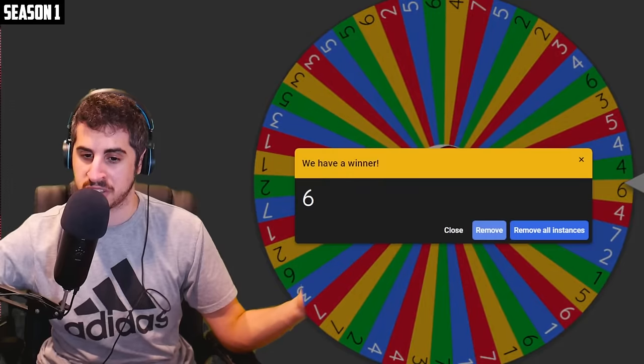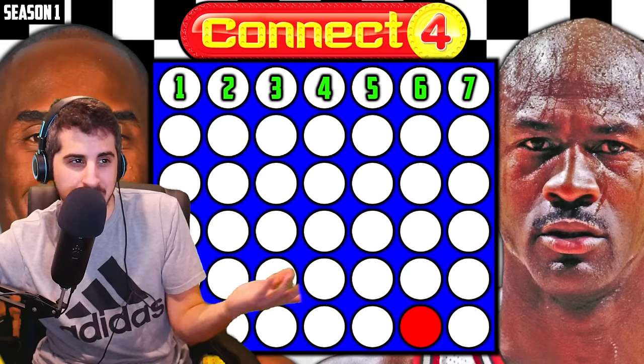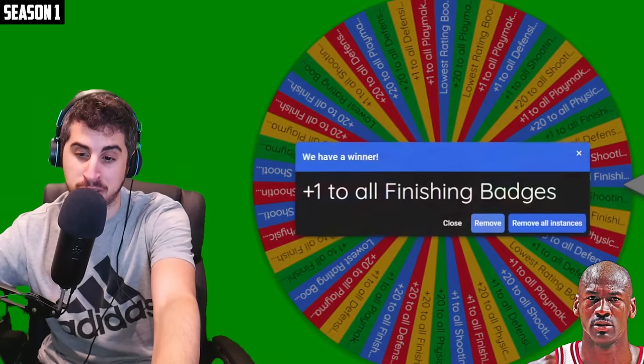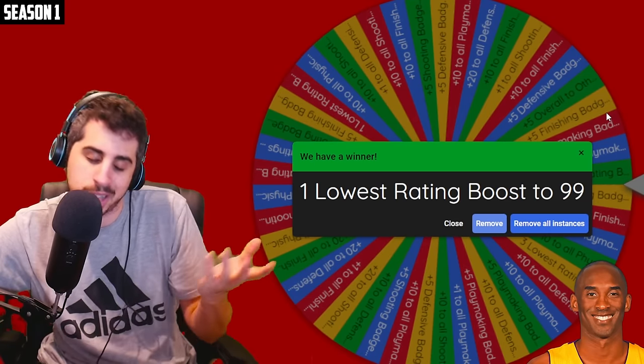It's going to be number six — following gravity, so all the way at the bottom. MJ takes the early lead. Since he won the challenge, he also gets a spin from the upgrade wheel, which is going to be plus one to all finishing badges — a guaranteed good upgrade. Kobe's going to get a spin from the mid-wheel, which gives him a chance of good upgrades but it's mostly mid ones. One lowest rating to 99, which is actually pretty good.